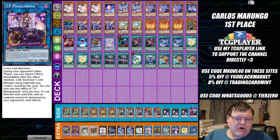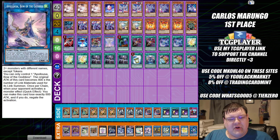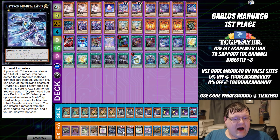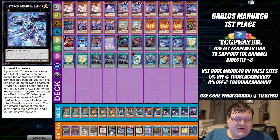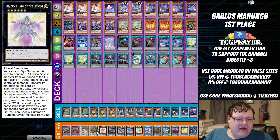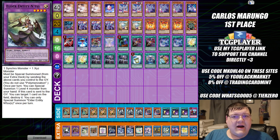Extra deck: one Linkuriboh, one Unicorn, one IP Masquerena, one Hauk, one Boral Sword, one Apollousa, one Assembled Nightingale, two copies of Mereologic Aggregator — that's the difference, two versus one depending on your option tree — one Zeus, one Beatrice, one Martial Metal Marcher, one Herald, one Millennium Eyes Restrict, and one Anintorius.